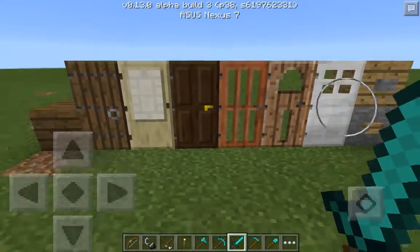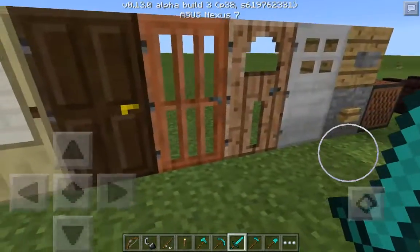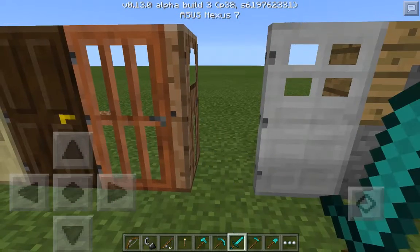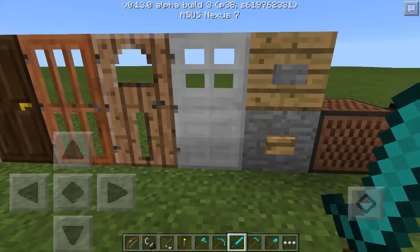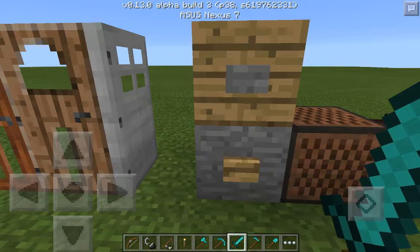And now there's more doors. There's one door — all I know is that's jungle. And now there's iron doors, and there's buttons also. So there's the wood and the stone button, and look, they open the doors.